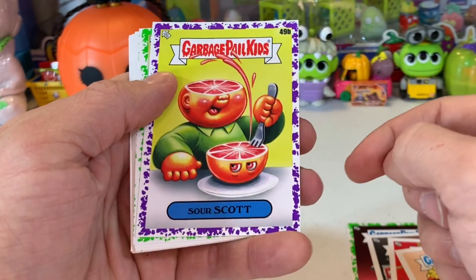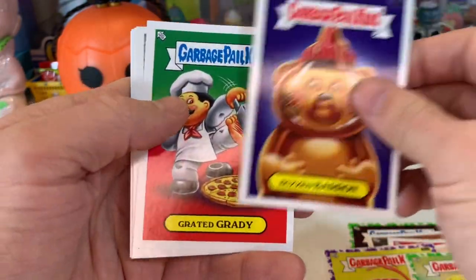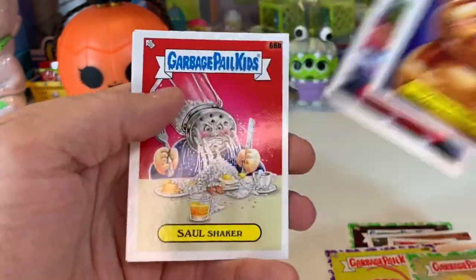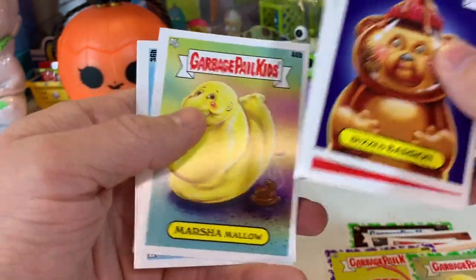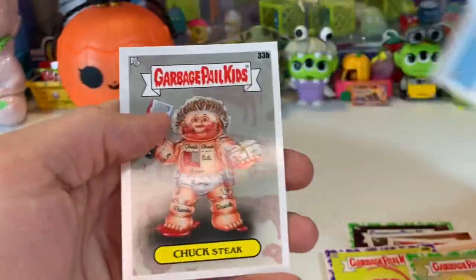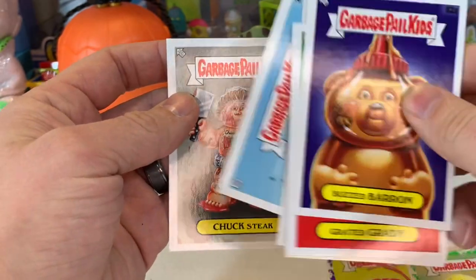There's the purple parallel. Sour Scott. Marshmallow. Buzz the Baron. Grady Grady. Refine Reggie. Fridge Frankie. Salt Shaker. Marshmallow. Loaf of Fred. Chuck Steak. Would have liked to have gotten Butchered Butch — that's the dude right there.